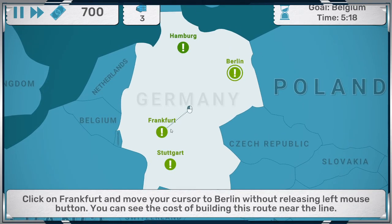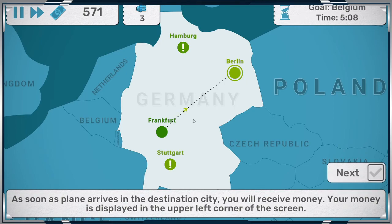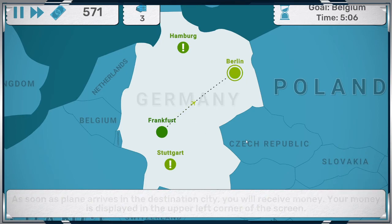So we want to get the flight to Berlin — click on that and drag it there. Still got 571. As soon as the plane arrives at the destination, you will receive money. Your money is displayed in the upper left corner. We're going to hit that next.